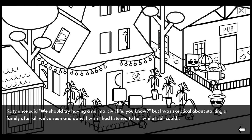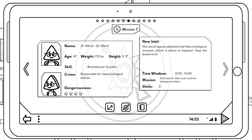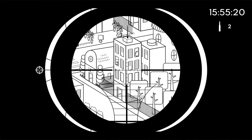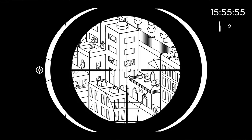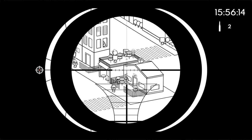Katie once said we should try having a normal civil life, but I was skeptical about starting a family after all we've seen. I wish I'd listened while I still could. Mission: Dr. Alfred, responsible for biological attacks - eliminate Dr. War and mark the biological artifact. A biological weapon attack is about to happen - stop the bioterrorist. I've got to eliminate poindexter with his circular button bowtie, and also find the weapon.